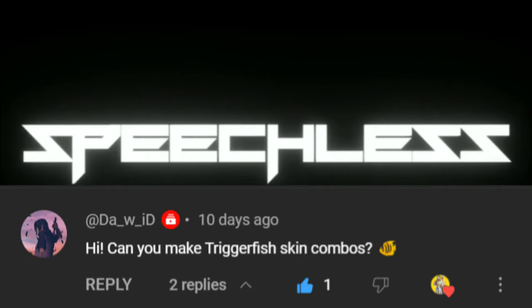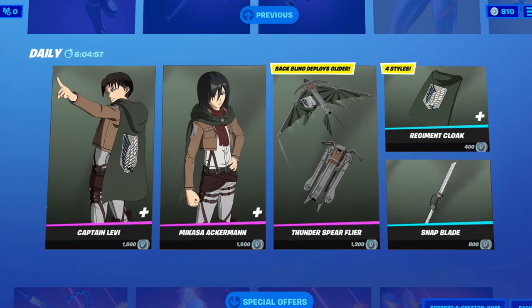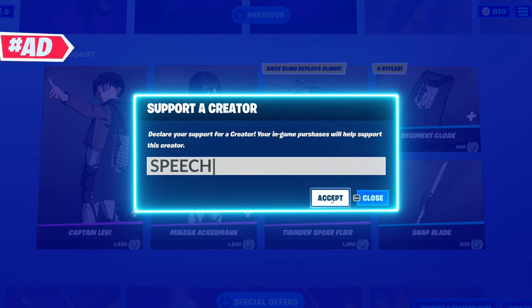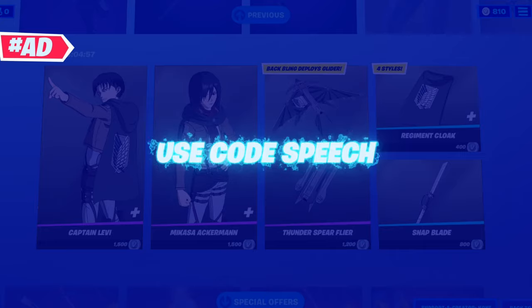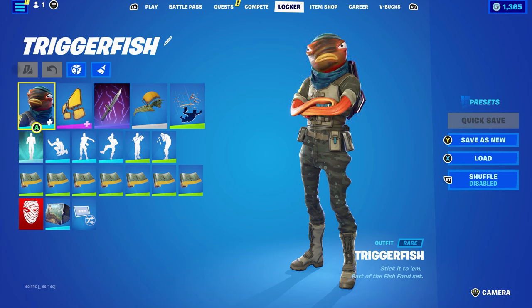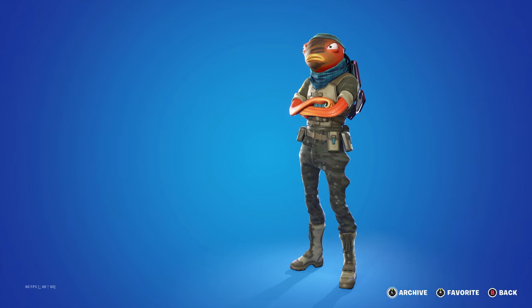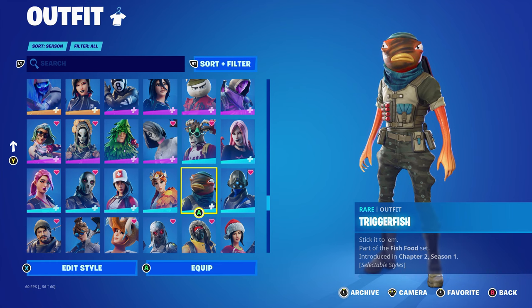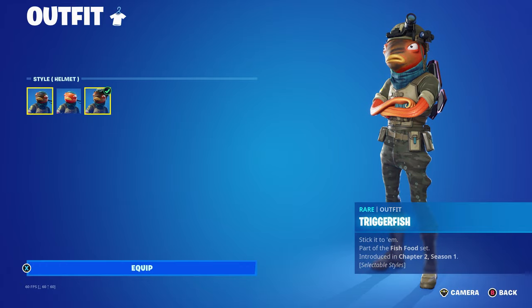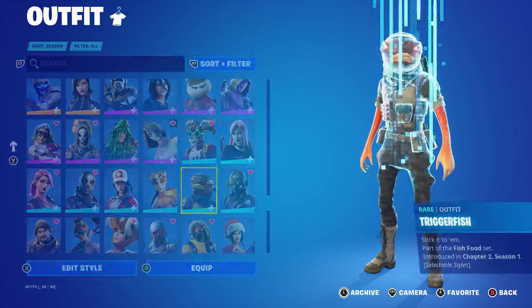Hello and welcome to SG Speech. Today's video is going to be a skin combo video for Trigger Fish. This skin was suggested by David — thank you very much for the suggestion. The Trigger Fish skin is part of the Fish Food set, introduced in Chapter Two Season One, and has three edit styles: Default, Doe Face Paint, and Helmet. I decided to make five combos for Default and five combos for Helmet.